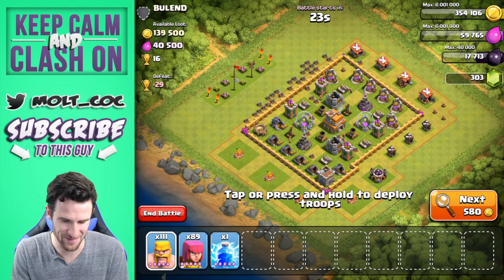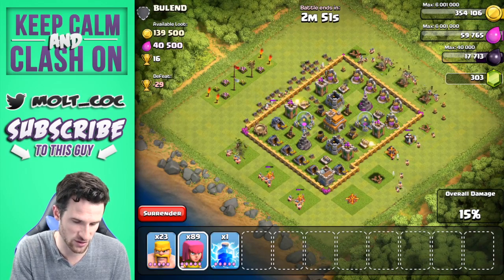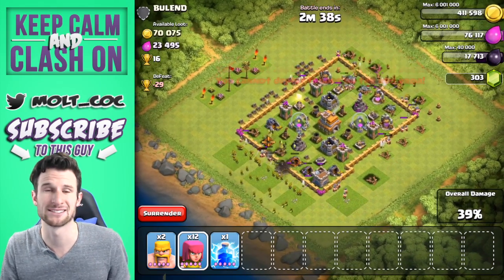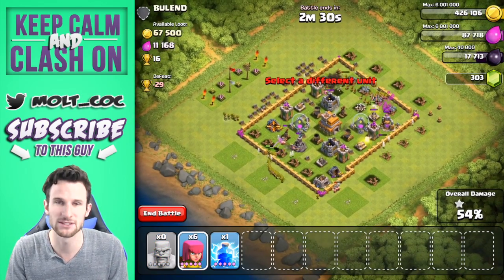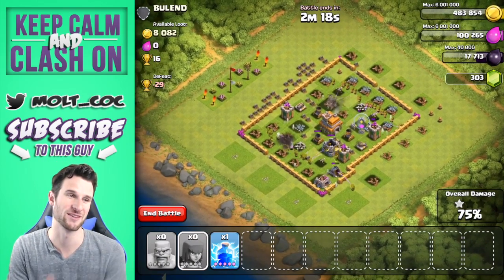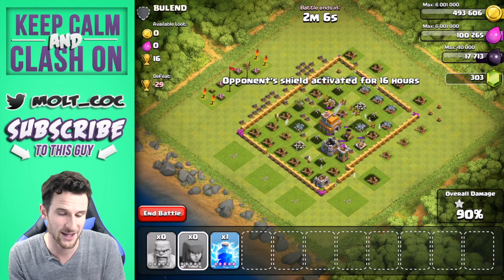Alright guys, we are back and we just found this lovely little base to attack. Most of the resources are in the mines and pumps on the sides, so we're going to drop a couple troops to distract those mortars in the middle and then come in from the side to take out all this loot. It's very important to distract splash defenses — get them focused on one single troop so they're wasting splash damage on someone that isn't a threat. That's my favorite thing when a mortar focuses on one or two archers when there's 50 right beside it. There goes all the loot!